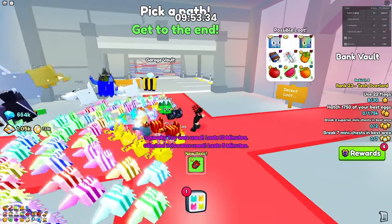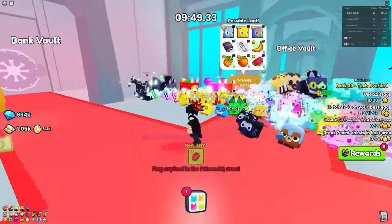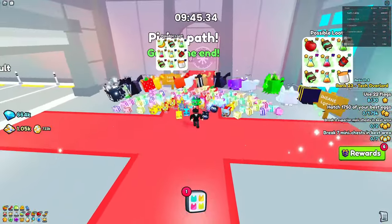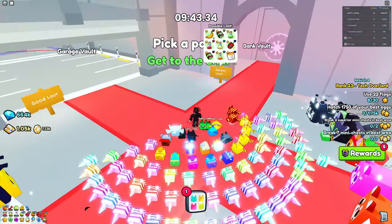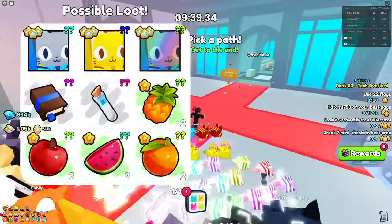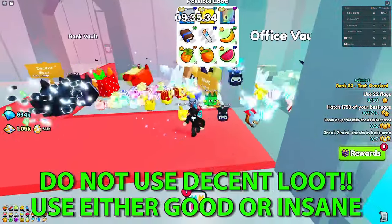Now we're ready to go to the vault. There are actually about two sets of obbies you have to complete to get to the loot areas. As you can see, there are three paths: Decent Loot, Good Loot, and Insane Loot all the way over here. Insane Loot is definitely the best.